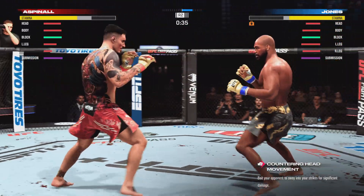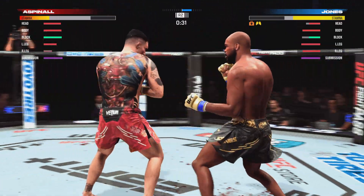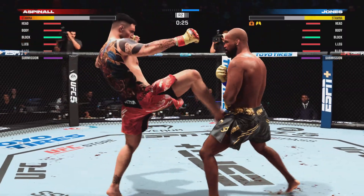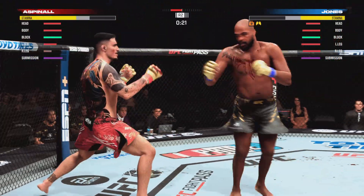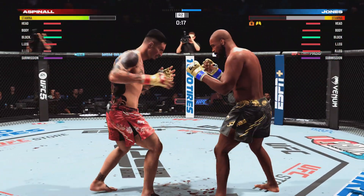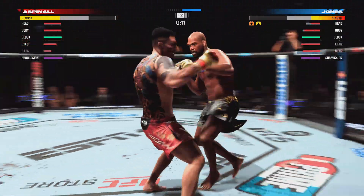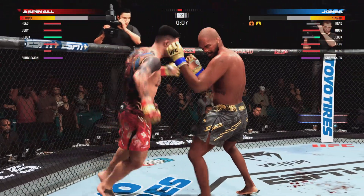Just out of range with that uppercut. Throwing that jab now again. The fighter evades. Aspinall gets hit by that leg kick. 20 seconds left. Another nice leg kick there by Jones. So he's really starting to put together some significant body shots here. These are going to take their toll as this fight goes on.